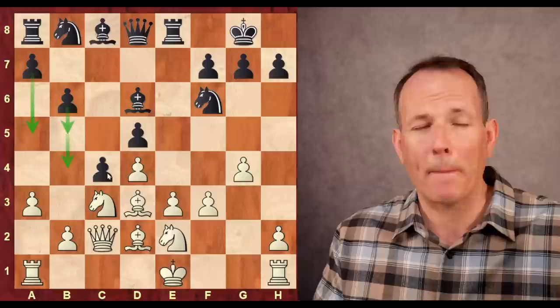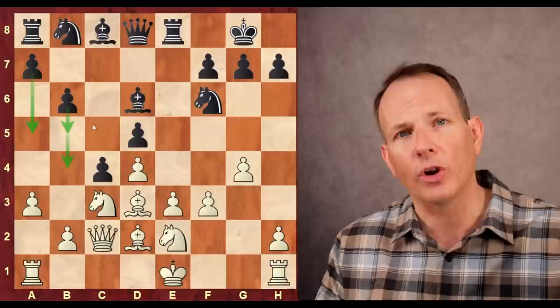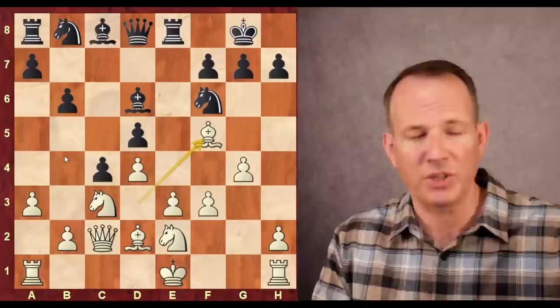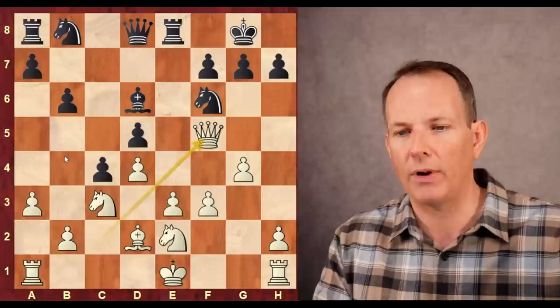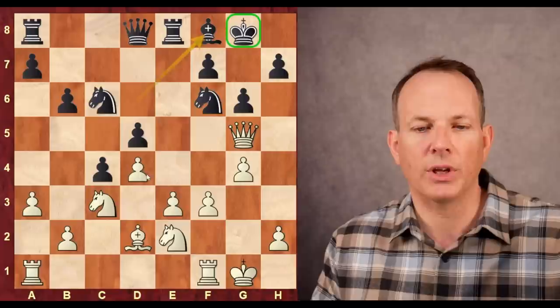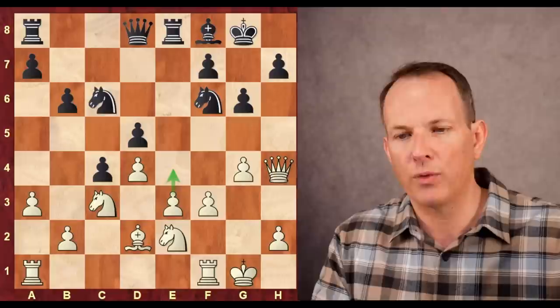Dominguez plays C4 — a committal move. He's basically chopping the board in half, saying: I'm going to attack on the queen side, advance these pawns: B5, A5, B4. That tells Farrugia that if he wants anything, he's going to have to create activity in the center and on the king's side. He plays bishop to F5 — the only move that doesn't lose the bishop. Bishop F5, queen F5, G6, queen to G5, knight to C6, completing development, castles, and bishop to F8. This keeps some defense around the king and keeps some pressure on the D4 pawn.